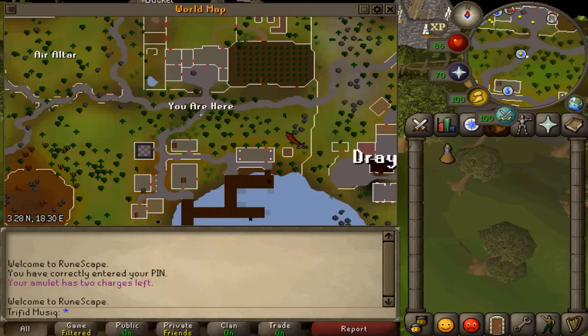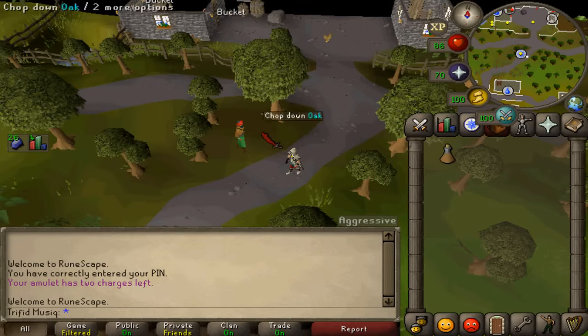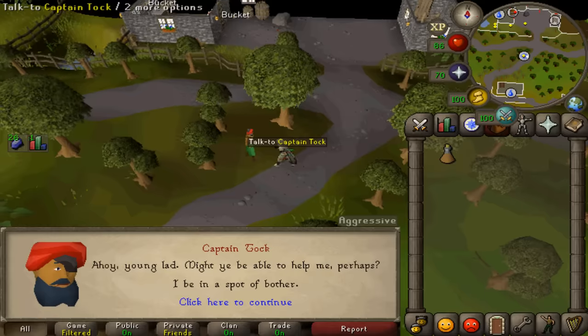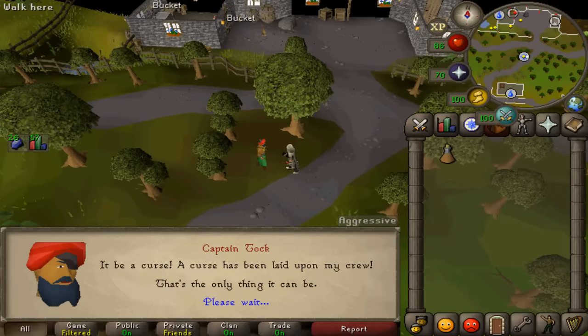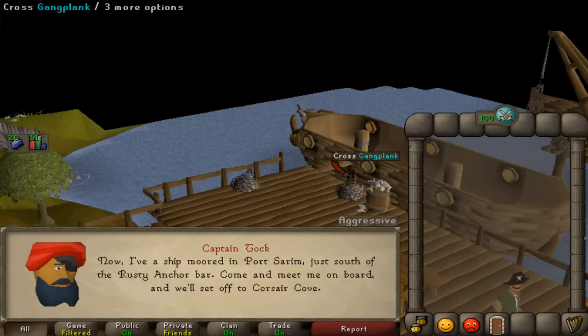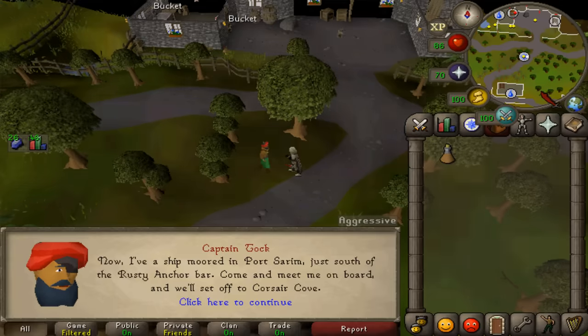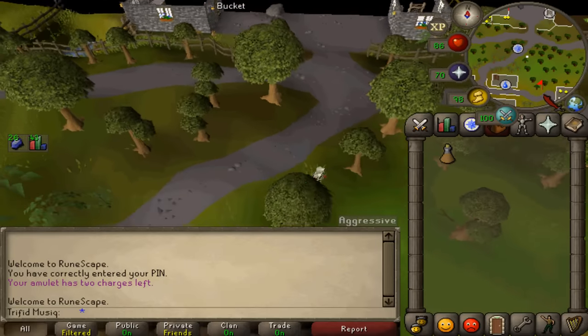Where to start this quest is right here, just north of Port Sarim and just south of the Falador farm. Here you'll find the quest sign and Captain Tuck. Talk to him, select the second option — what kind of help do you need — then the first option. You will see a fade-out, and the NPC will have moved to the most northern dock, just south of the pub of Port Sarim. Let's go there.